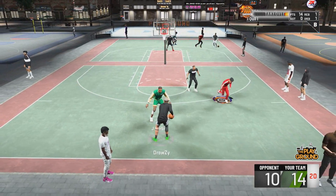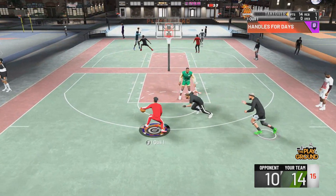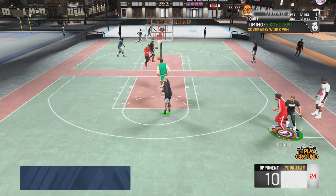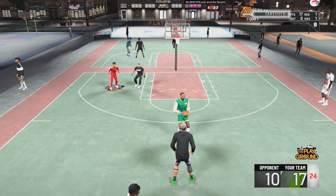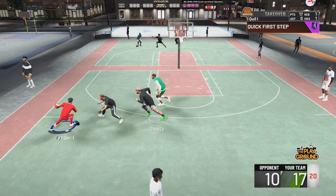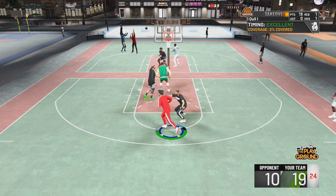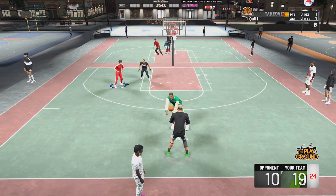But you guys see I have my takeover — 14 points. Just look what I do: takeover. I tell Drowsy, look what I can do with my takeover — I can take deep fades with this badge. So consistently, the sharp takeover this year is just like the shot creator takeover for me. From what I've seen so far, deep moving shots are the move with sharp takeover, taking deep fades. I love it. Centers trying to shade up, they drop back — take the shots as they're walking back. It's a big thing on twos this year.